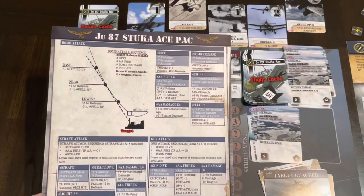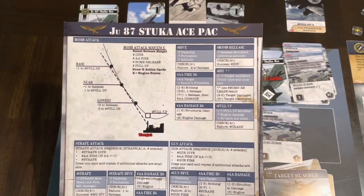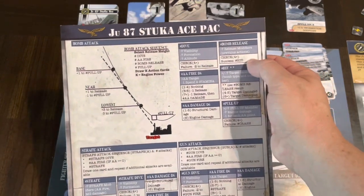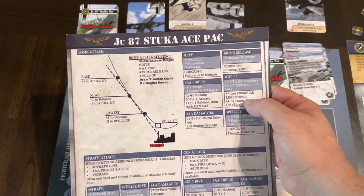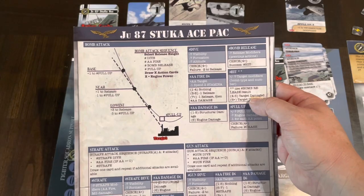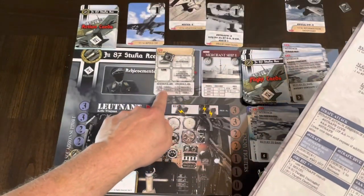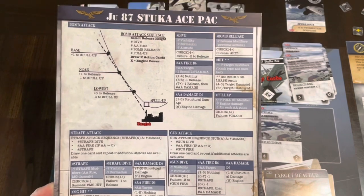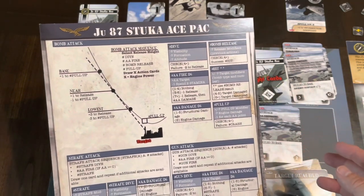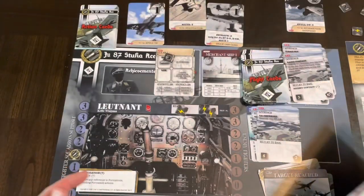Drawing for bomb release we get a three. I'm going to use my plus-two action card, making it a five — that's a hit! Now for damage: with the thousand-pound bomb you get plus one to hit, so adding that to the release result of five gives us six — target destroyed! We get a target-destroyed counter out.